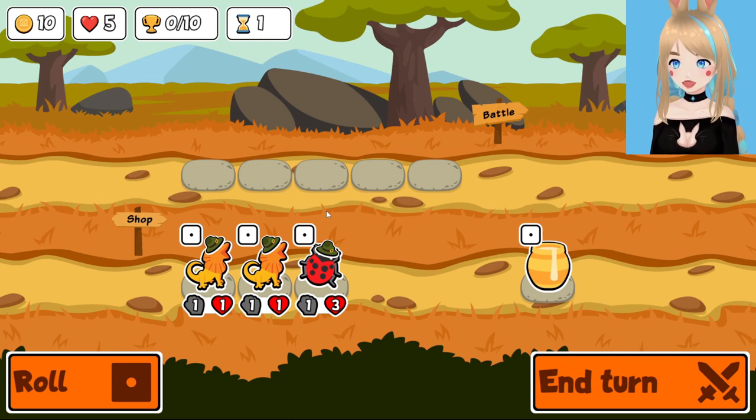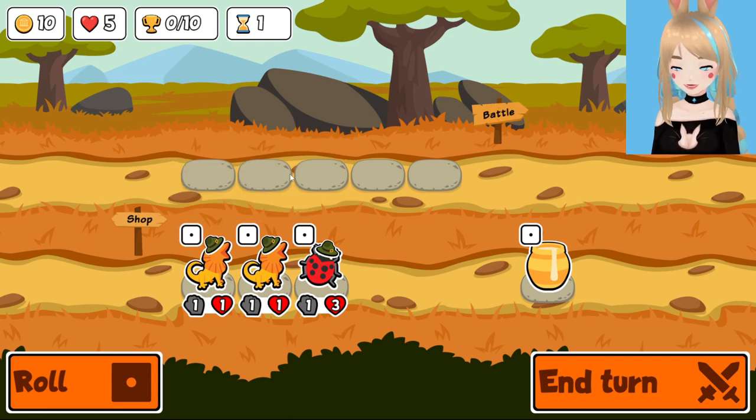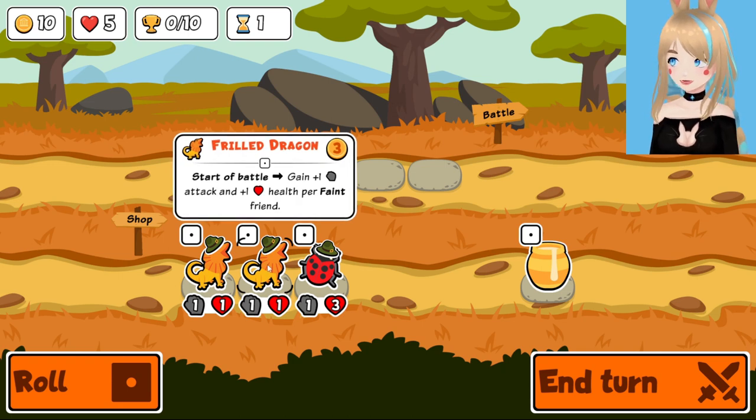Right off the bat we've got a lot of orange on orange. That would make you think maybe you should use those frilled dragons — they match the background, they match the color of this bee. You throw a bee on the ladybug, it gets benefits. The frilled dragon gets no benefits because that doesn't actually count as a faint trigger.